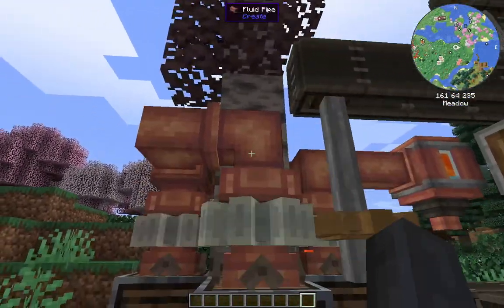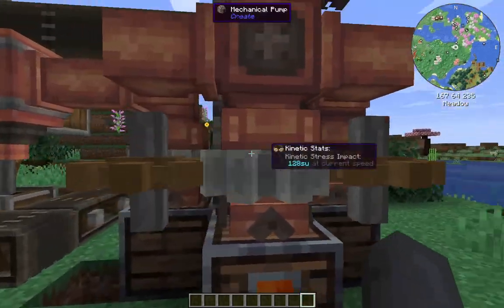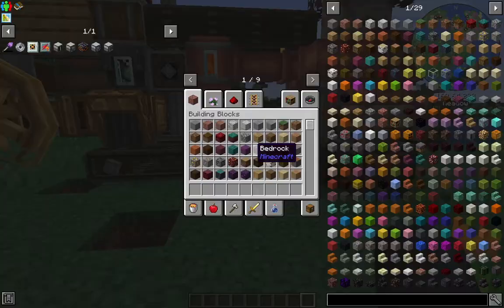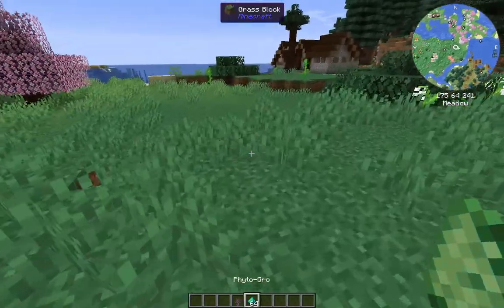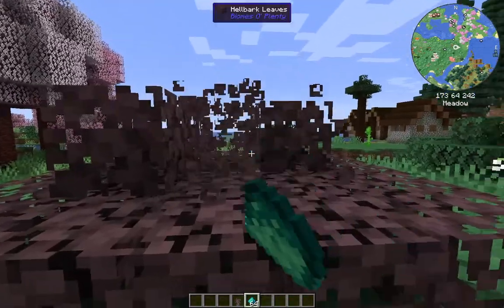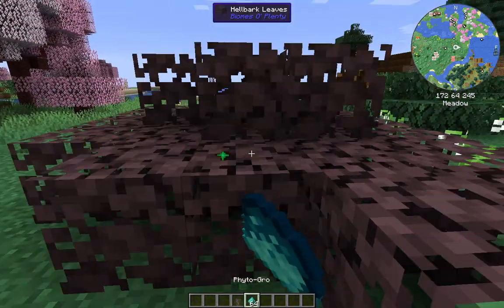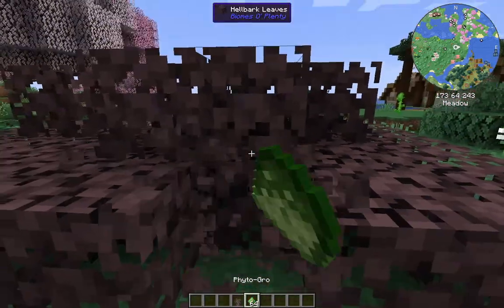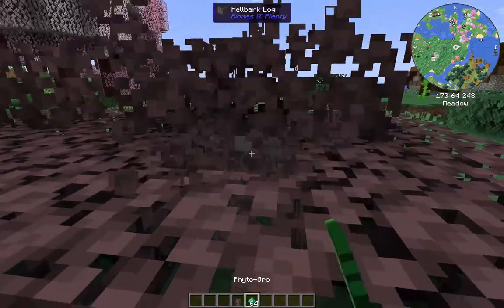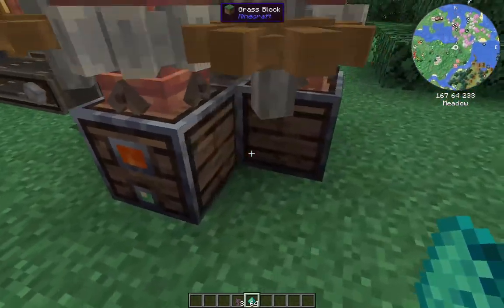First of all, the hellbark log - it is a tree you can find in the Nether in one of the new Biomes of Plenty biomes. When you try to grow these with a hellbark and some phytogro, more often than not you'll get this little one-high bush. You need to keep doing this until you get a tree, which can take a couple of attempts - it could be 10 minutes before you get a tree, so this is really a game of patience.